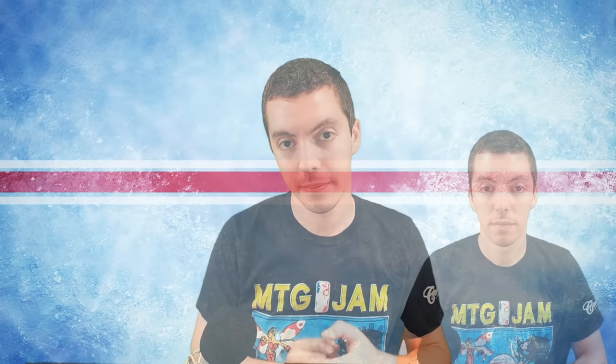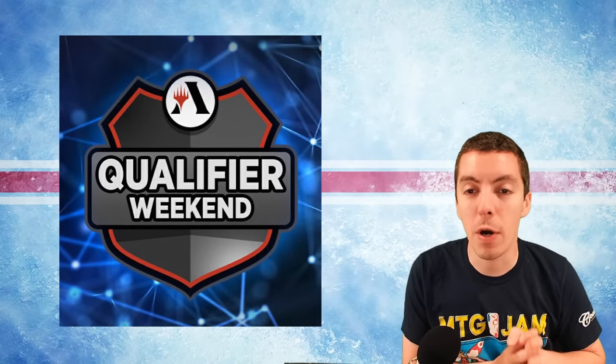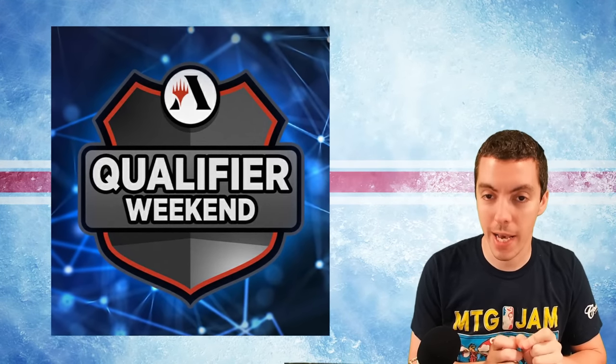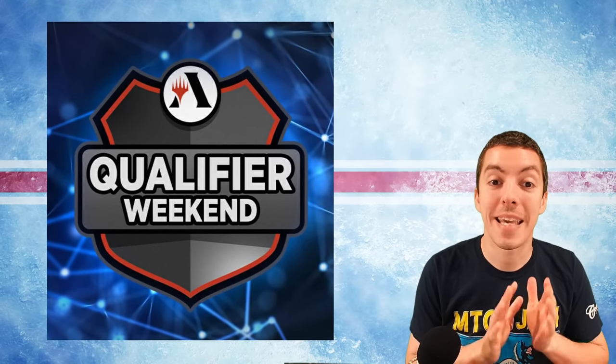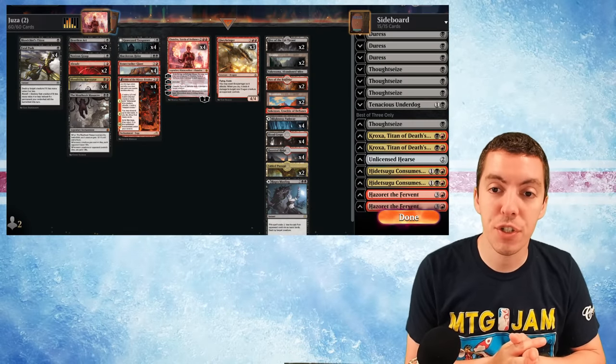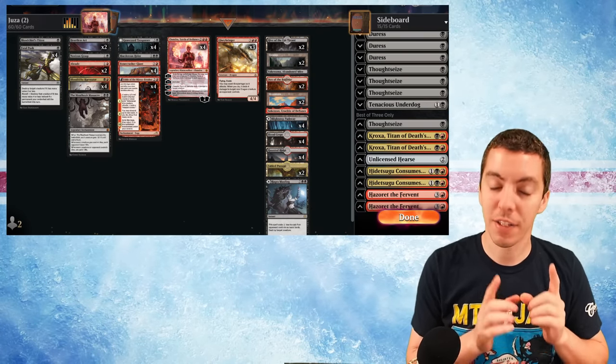One of the most important things in Magic the Gathering's strategy is being able to change gears based on what's important in the game at any given time. Today we're going to go over a very interesting game I played in last weekend's qualifier, where I had to do that multiple times. The format is Explore, it's Game 3 against Mono Green Aggro, and I'm playing Rakdos Midrange. Here's my post-sideboard configuration.